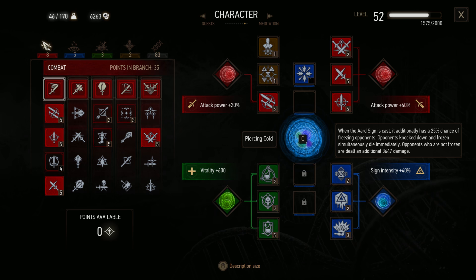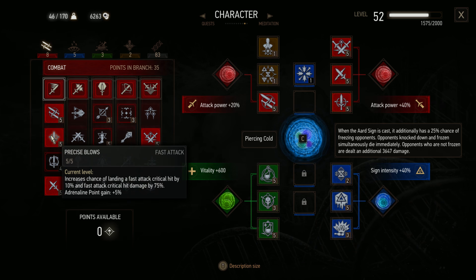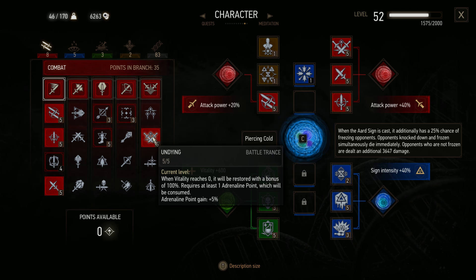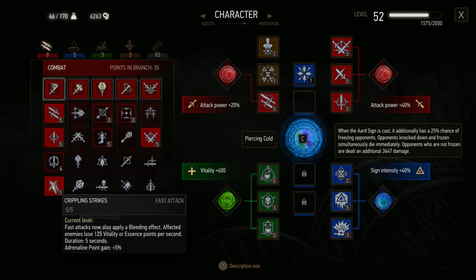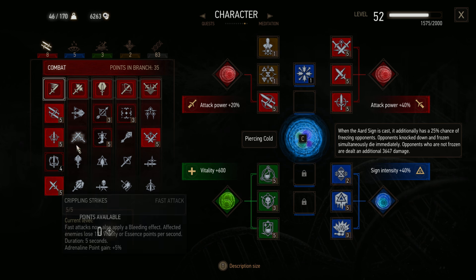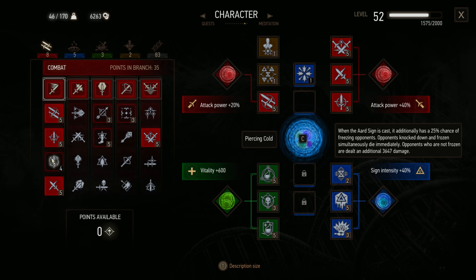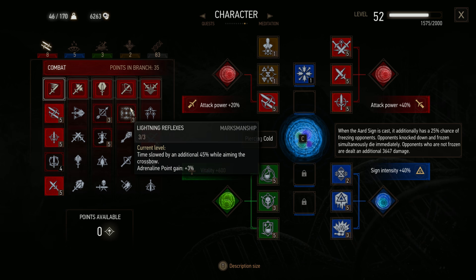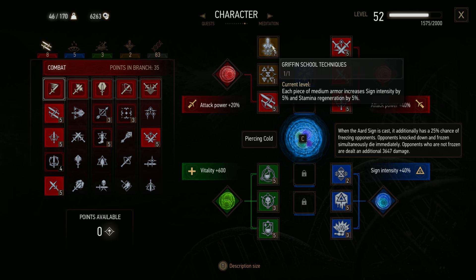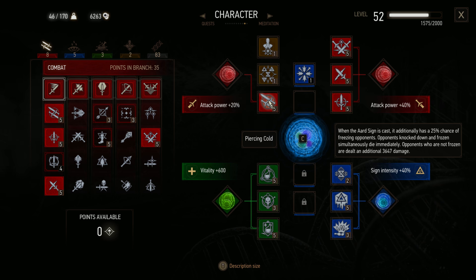If you're leveling up, the first thing we want to pick up is Muscle Memory, which gives us extra fast attack damage. Then we want to focus on getting Precise Blows. Undying is incredibly useful, especially on Death March. And then Crippling Strikes. Those are the most important. I also recommend Arrow Deflection, Lightning Reflexes, Fleet Footed, and Whirl — there'll be certain points where it's easier to swap these abilities out to help with certain things. That'll be your first probably 10 levels.